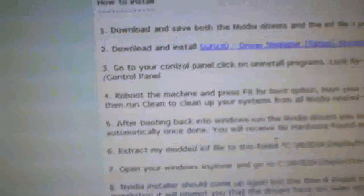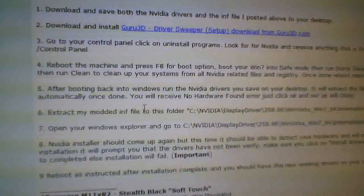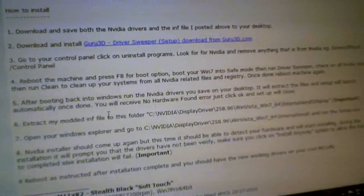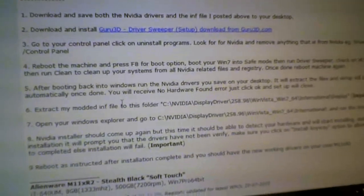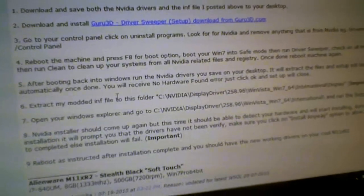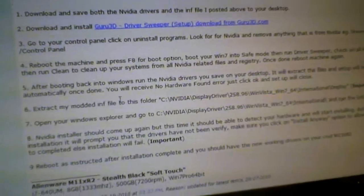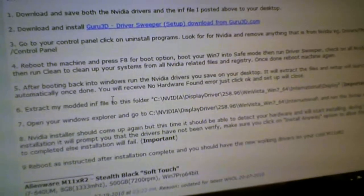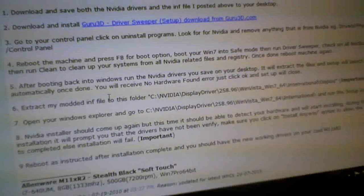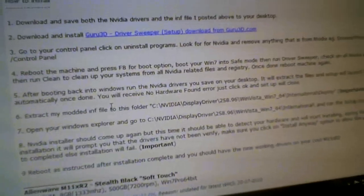I'm going to be posting the step-by-step guide provided by NotebookReview.com. It involves uninstalling the NVIDIA drivers you currently have installed, restarting in safe mode, running a driver cleaner to clean your computer, doing another reboot, and then installing the NVIDIA drivers off the NVIDIA manufacturer site. During that installation, it's going to fail and say your computer is not compatible. You hit OK, then copy a modified INF file into the installation folder that is created, and run the install again. When you do this, it's going to say it's not compatible, and you're going to hit continue anyway. Once you do that, it's going to restart again and you'll have the updated drivers, and this is going to work.